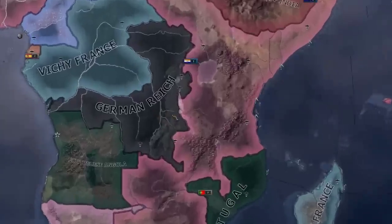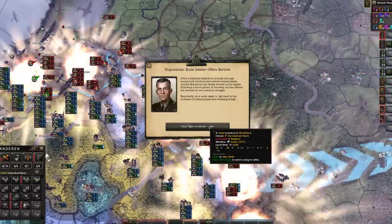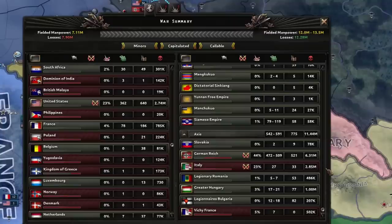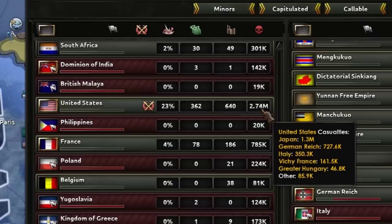The icing on top — another invasion of Africa. The loads I'm dropping are hot! You know, I was about to say look how many casualties the Germans have taken — six million. Two million, almost three million for the Italians. The Hungarians, one million. But what the hell have you been doing, America?